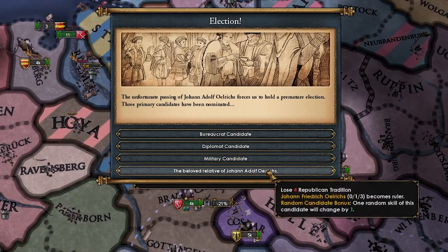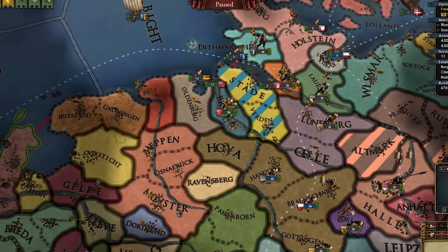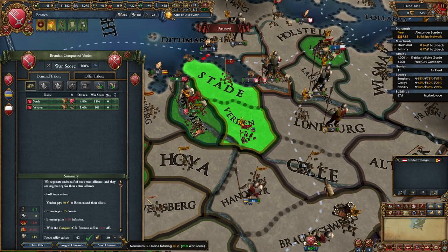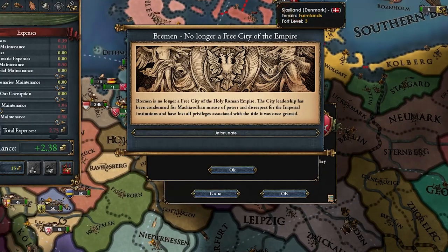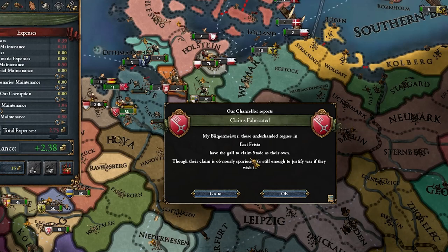Looks like the ruler died. His relative sucks — let's go with the Burkrat. And just like that, Verden has been crushed. Let's take both provinces. That's less dev than I thought. I wonder who we're gonna fight next — maybe Lunaberg. They seem to have the weakest alliance network. Bremen is no longer a free city of the empire. Unfortunate. We are now an oligarchy. Maybe we should swap to a plutocracy.